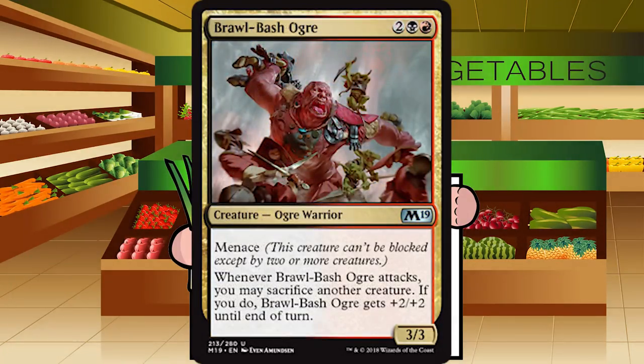Up next is Brawl Bash Ogre — 2 black-red for an Ogre Warrior at uncommon. It's a 3-3 with Menace. Whenever it attacks, you may sacrifice another creature; if you do, it gets plus 2 plus 2 until end of turn. This is the black-red signpost uncommon — you're supposed to be in a sacrificing deck. My favorite version would be stealing creatures and sacrificing them, but you can sack Goblin Tokens as well. It's a 3-3 Menace for 4 mana on its own, and I'm pretty happy with this. B-minus for Brawl Bash Ogre.